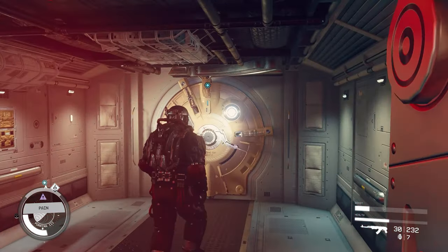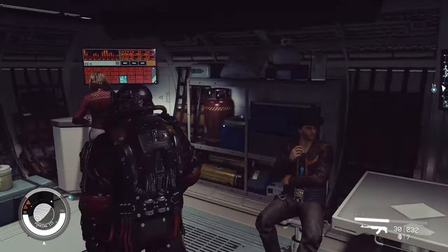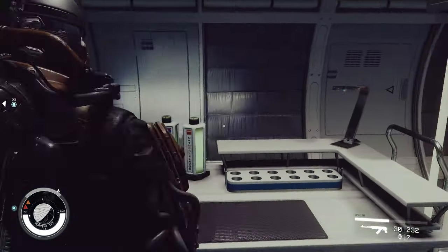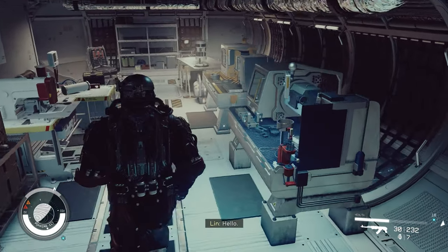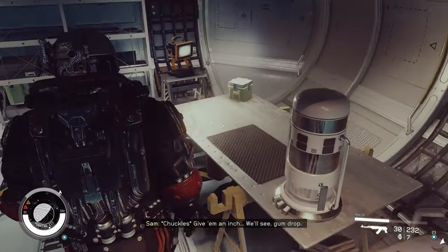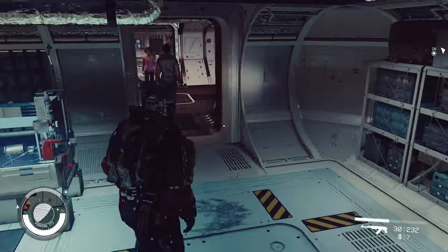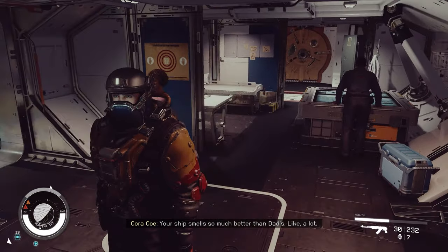Let's have a look inside. What have we got in here? What is this? Computer room? Very nice. Trying to get all the crafting. Weapon bench. Industrial workbench. A random bench. Spacesuit workbench. I kind of want these all in my ship so I don't have to keep going to land to use them. Your ship smells so much better than Dad's. Hey, thank you - I just built it.